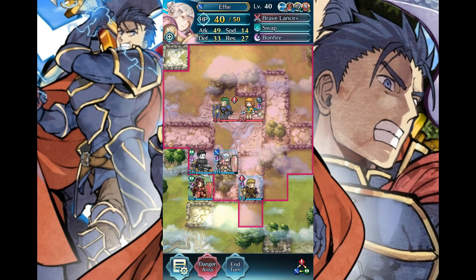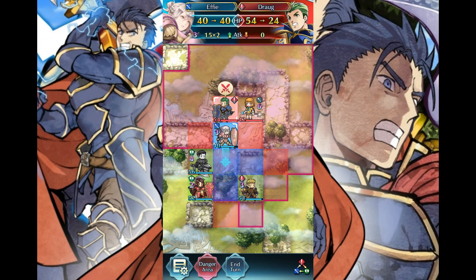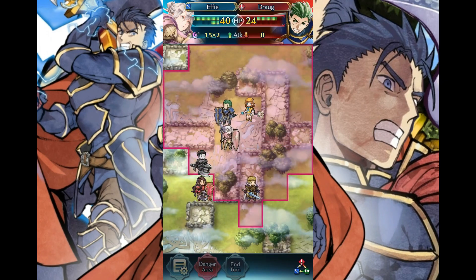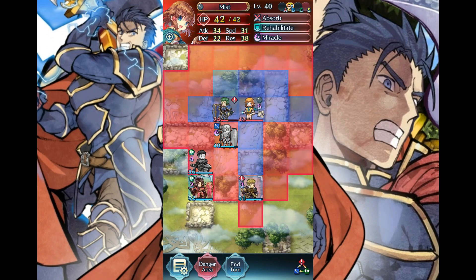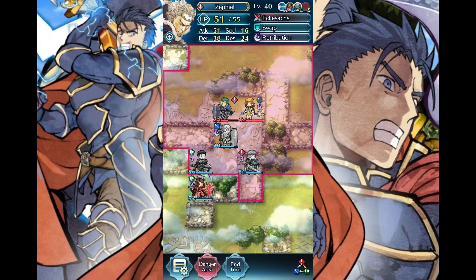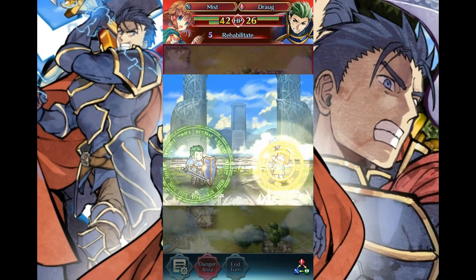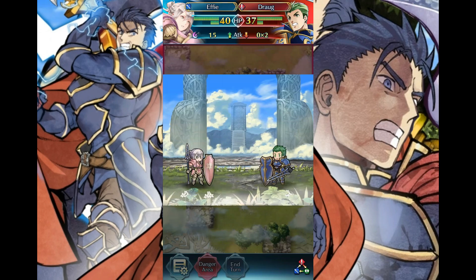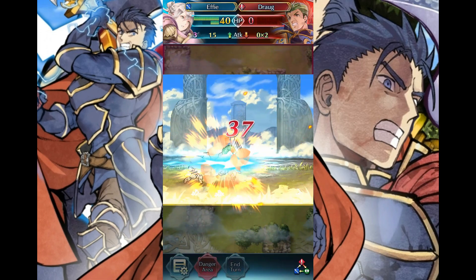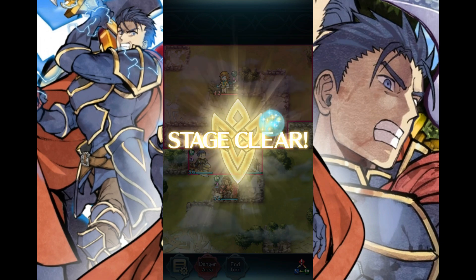Wow, Drog can take some real punishment. It's not like he's going to do any damage, so I might as well hit him in the face. Oh, Rehabilitate — really? God damn. Set up our formation. Now why don't you hit me? Now you're going to get run over. Exactly — 37 damage. Goodbye, Drog.